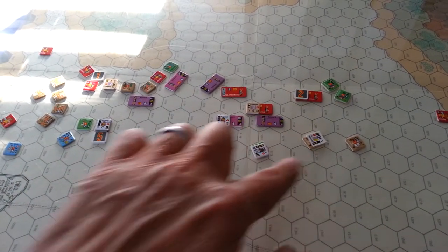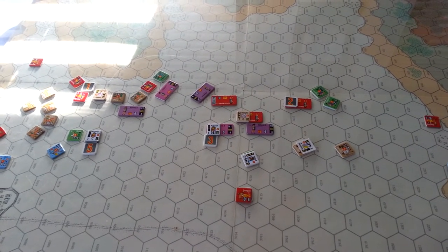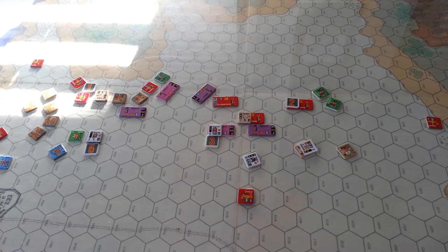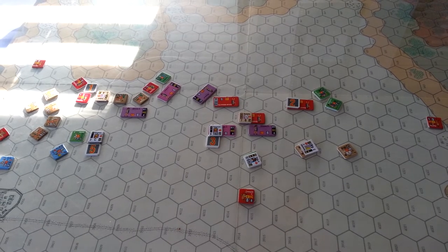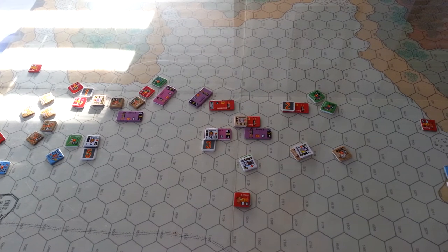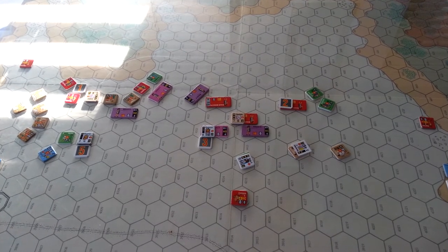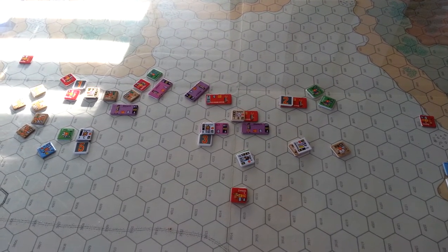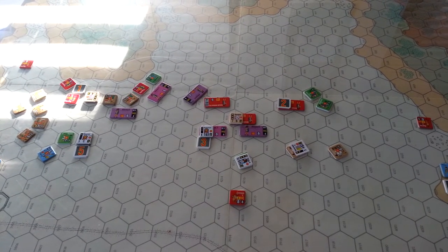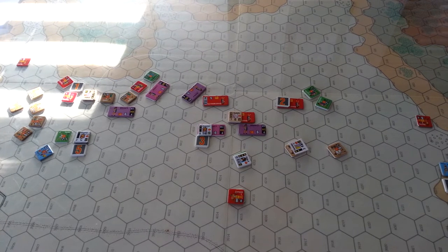Philip got fairly active over here with his forces and his cavalry, but not as successful as I would have thought. So we went ahead and rolled for momentum and let him have another shot at it. His heavy infantry and heavy cavalry really went to town and ended up taking out three medium infantry units in short order. That brought the total route points, out of 40 available, up to 23.